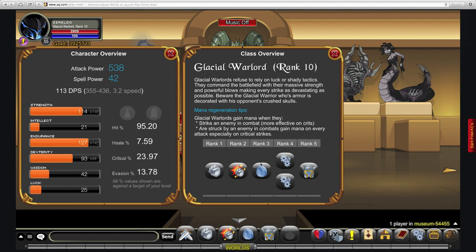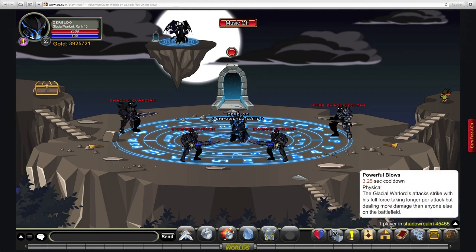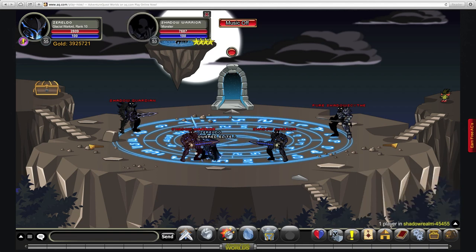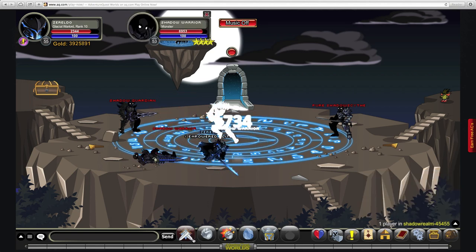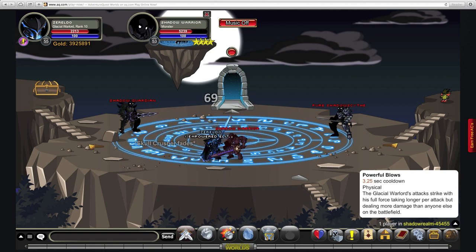There is a rank 10 passive, but I'll talk about that under the moves section. Starting with the auto attack — it's called Powerful Blows, and it's a 3.25-second auto attack, so that's once every 3.25 seconds, instead of once every 2 or 1.5 seconds depending on your class. What this means is that its auto attack is a lot more powerful. According to the wiki, it does 175% damage, which is pretty cool. You can see crits of 800 and hits of 457.